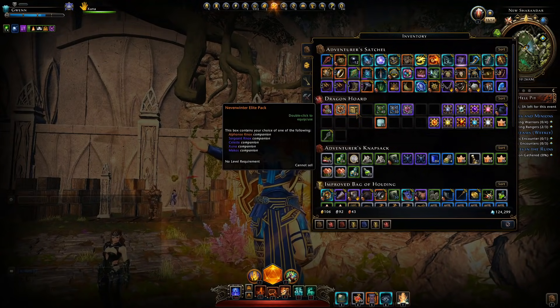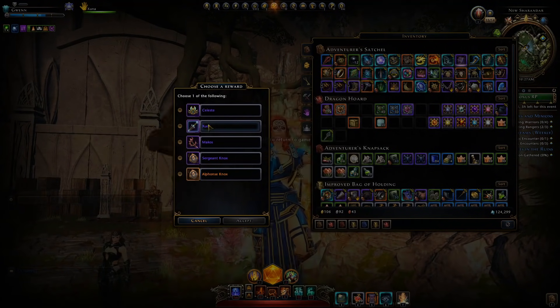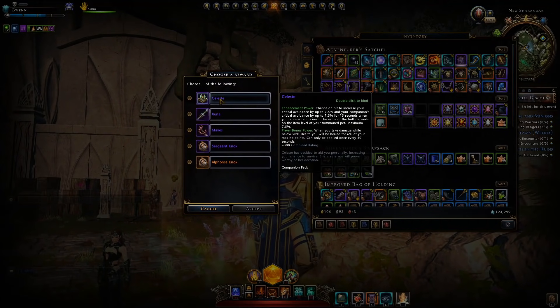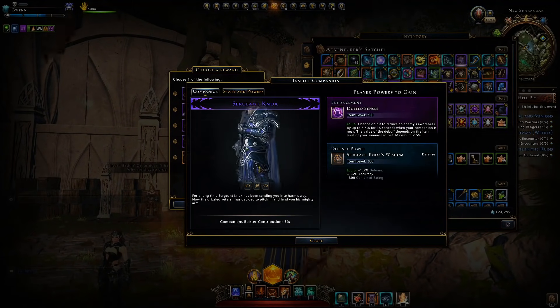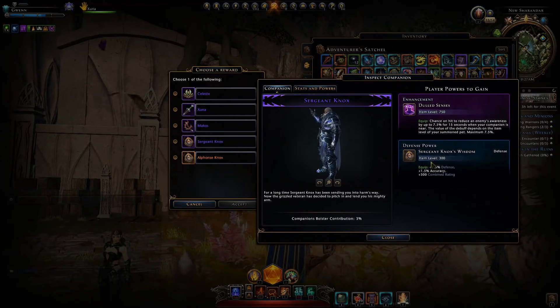What we're really here to talk about is this elite pack with its different companions: Celeste, Ksuna, Makos, and Nox — all the original characters you find within the trailer from the release of Neverwinter. There is Sergeant Nox and Alphonse Nox, and in terms of their combat capabilities they're pretty much identical, with only a little difference in their enhancement and defense power.